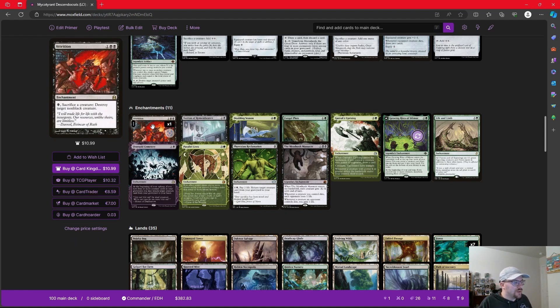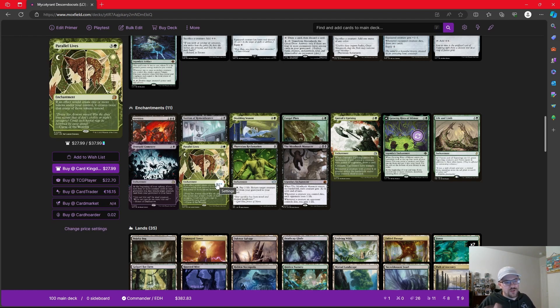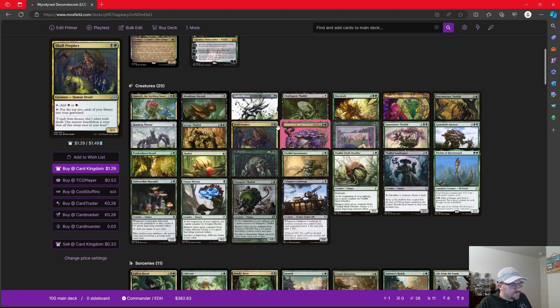We can also use something like Attrition, an enchantment that says we can pay black and sacrifice a creature to destroy a target non-black creature. We can turn our tokens into removal. And then something like Meathook Massacre, where every time a creature we control dies, each opponent loses a life. We're playing things like Doubling Season and Parallel Lives to double the amount of tokens we're getting — I'm fully willing to pay the real-world money for cards like this because it's just going to make our game plan even harder for our opponents to deal with. We have Oversold Cemetery, which allows us to bring creatures back to our hand if we have four or more in our graveyard, and we are playing one Planeswalker in Vraska, Golgari Queen — on her plus two we can sacrifice a permanent to gain life and draw a card, and if we can get her up to nine, whenever a creature we control deals damage to a player, that player loses the game.